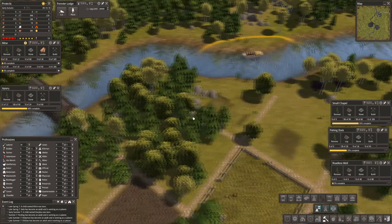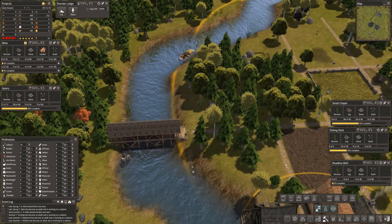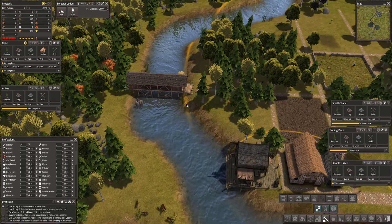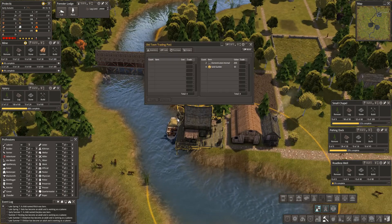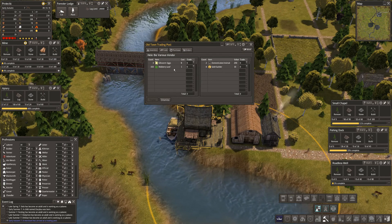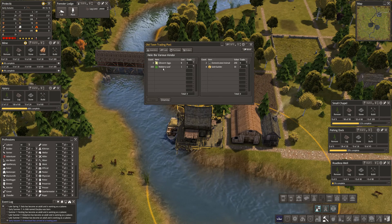We need to sell more but I'm not sure what I can sell at the moment. I don't have an awful lot. I need to collect gold — I've got four gold from somewhere. Where am I getting gold from? Oh — silkworm eggs and mulberry leaf! Oh my goodness, I want that!